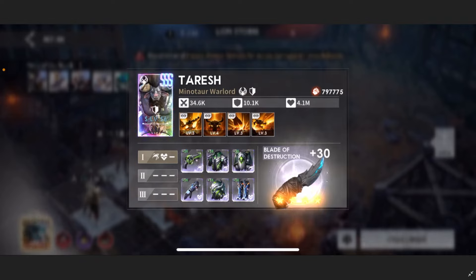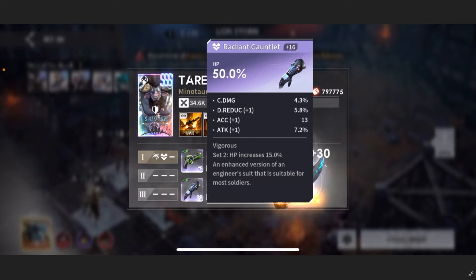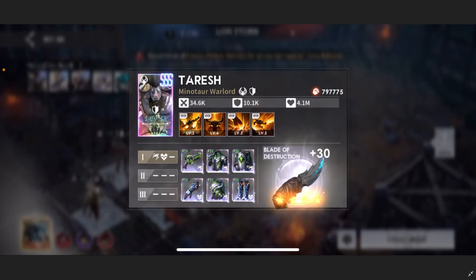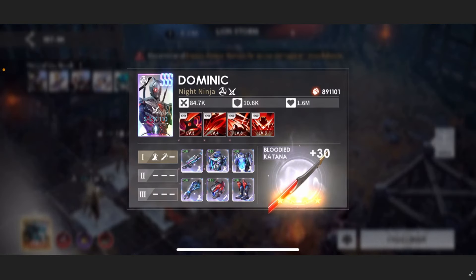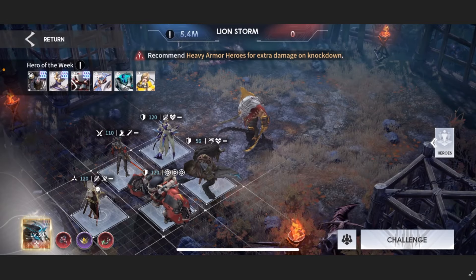Teresh — if you don't have him, you can sub in Zeta, but keep in mind you won't get as good a score since Teresh is the 20% bonus point hero for July. He is running Opportunistic because that gives extra HP, and then HP, HP, HP. Mine is also X30, but just use X20 — that's fine. Dominic: run him in a full Marauder set. And Jaina: you want her in Surge with Sun Signet. Everybody on this team is X30.